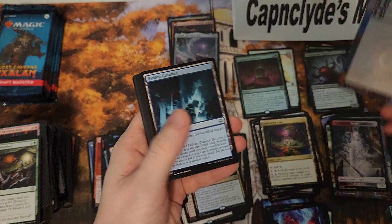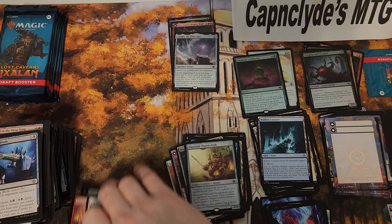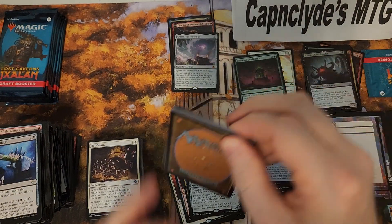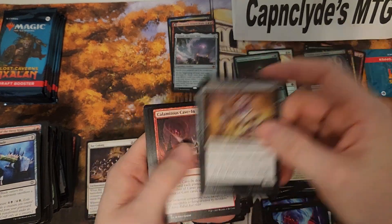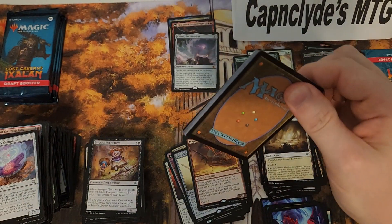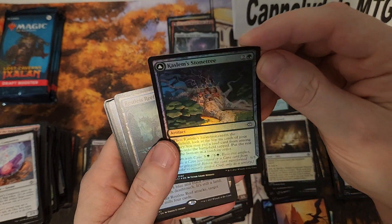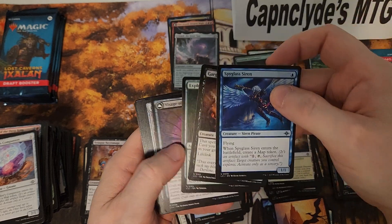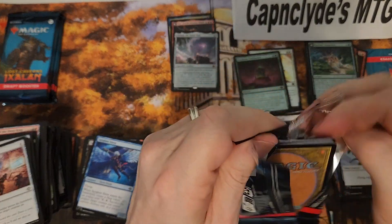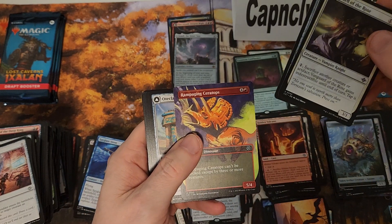This will be the last time — well, no, I think Markov Manor will have draft boosters too. So we've got only two more chances to crack draft boosters, and then after that we're going to play boxes. God, it's so hard to tell — I think that's a common. If I get it wrong, it's whatever; the set symbol is so small and hard to tell apart sometimes, especially when it's foiled. There's a decent rare — Rampaging — not too bad art.